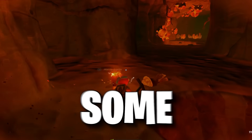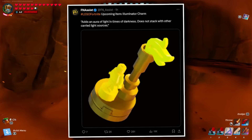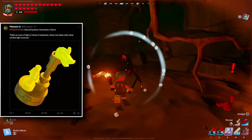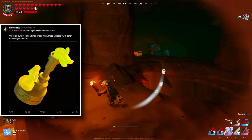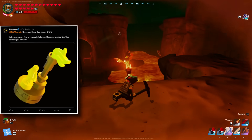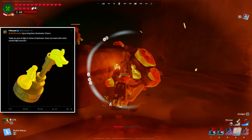The first leaked item is an Illuminator Charm. The description says it adds an aura of light in times of darkness, meaning you no longer need to carry a torch in your inventory or offhand, and you no longer need to place campfires inside caves to see around. We don't know exactly how it will light up the area, but the description also states it does not stack with other carried light sources.